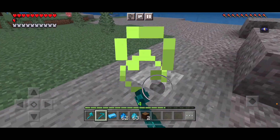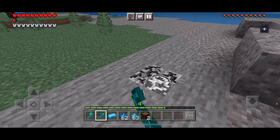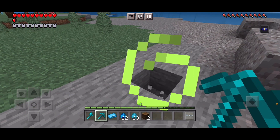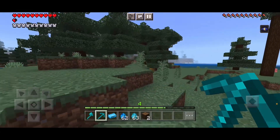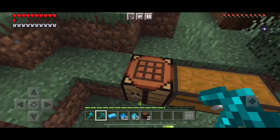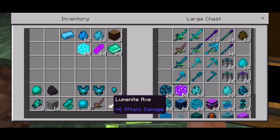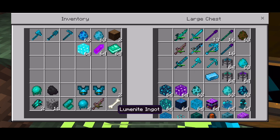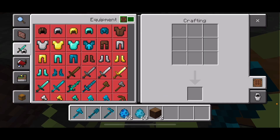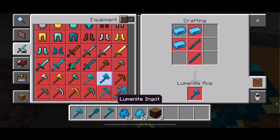Yeah, like I said, these do work but just really slow. For the rumenite axe, you'll need three rumenite ingots and two rumen sticks.